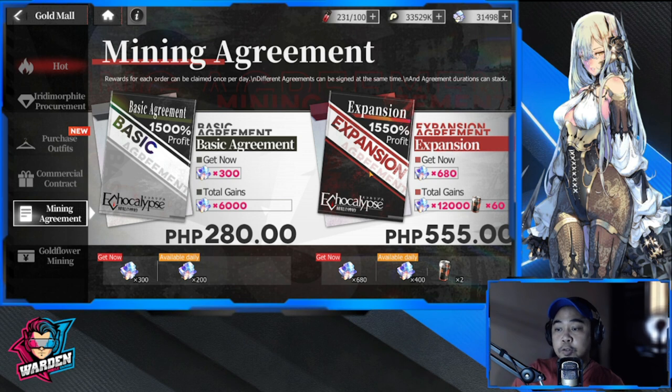The last one I think you should concentrate on getting is the mining agreement. You'll be getting daily rewards or daily items from these. The basic one gives you 300 summoning currency right away and 200 daily — that's the lowest one I'm encouraging you to get, at only around five dollars. The one I'm actually getting is the expansion agreement, which gives you 680 upfront, then 400 daily plus energy every day. This really helps your progress.